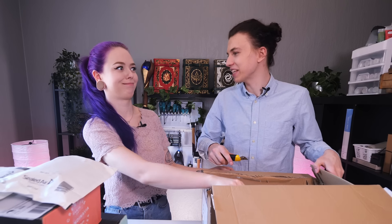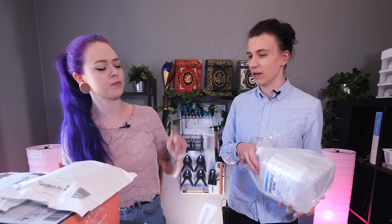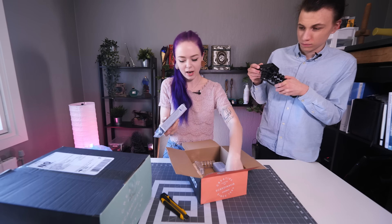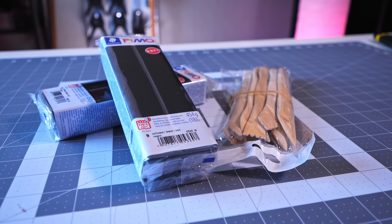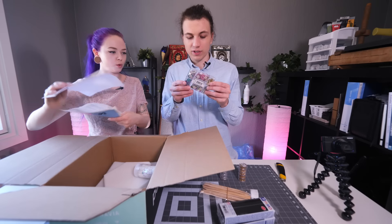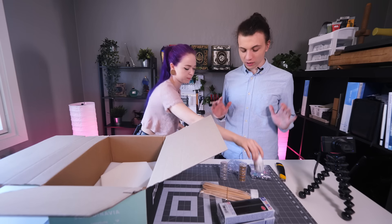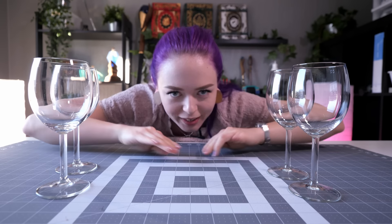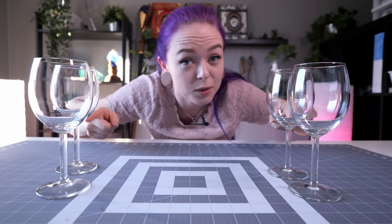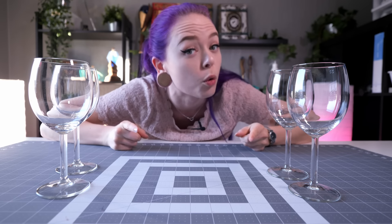So we got some black clay and some clay shaping tools, silver and gold pearls, some more pearl stuff, and some porcelain glossy coating. What we're going to do is take these wine glasses and turn them into goblets. And the first step is, of course, modeling.